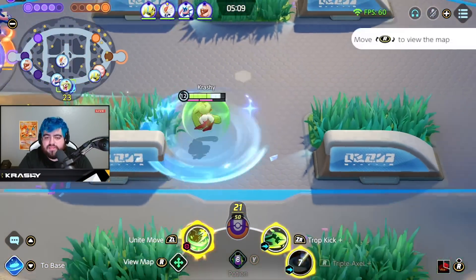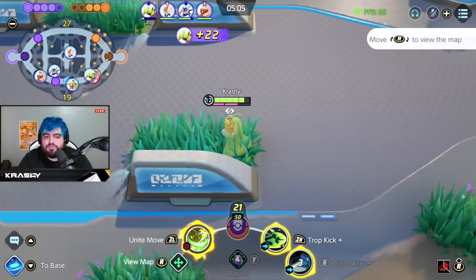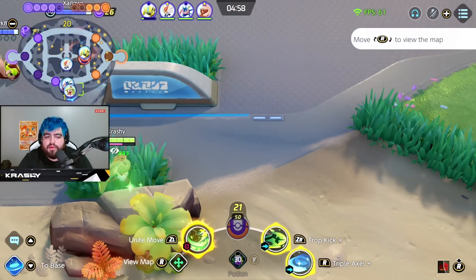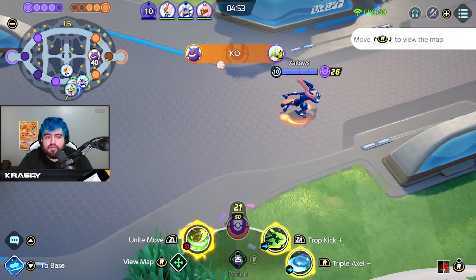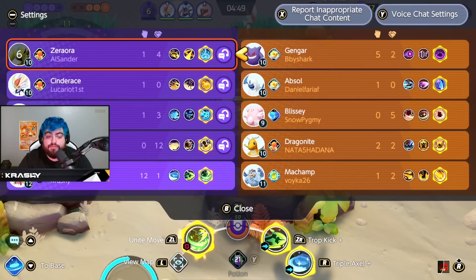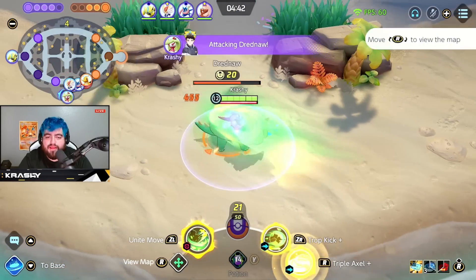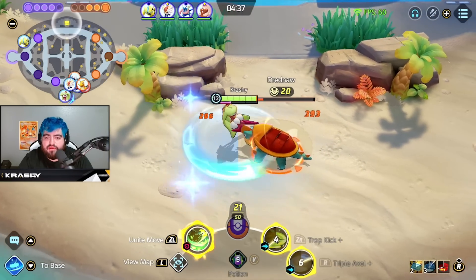I even tried to get my unite move off just because I could but didn't even need it. We're gonna set up a Queenly again, use our cooldowns to get that set up properly. He's probably dead here - I think our Zara is a little overly aggressive. We're gonna pop our potion. They're chasing him around so we just need to back up. We're gonna shred through this - triple axel keeps you safe from knockups.